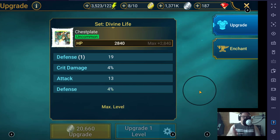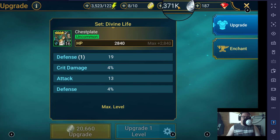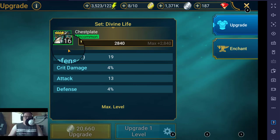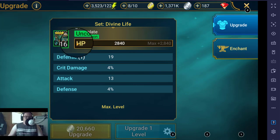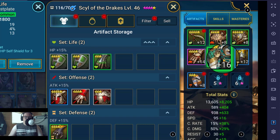We have just reached level 16 just now. It didn't take too much of my silver — just about 200,000 of it. It's at max, this artifact. So we're just going to close out of that and pick another artifact. That one is up to 16 now.